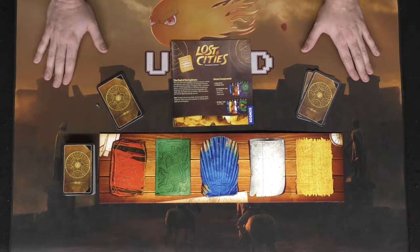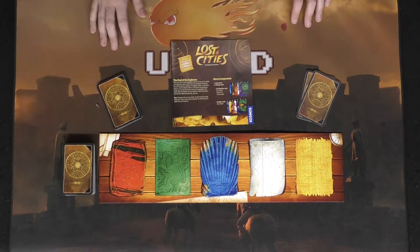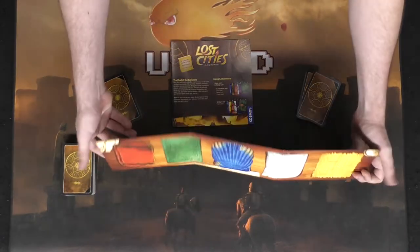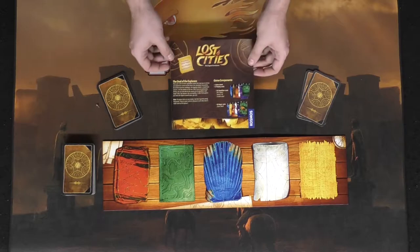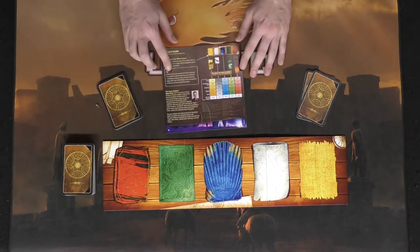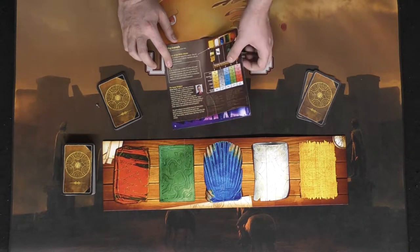Welcome to Lost Cities and the setup for the two-player game. Each player is going to get eight cards from a shuffled deck along with a board that is both front and back sided for the advanced mode of play and the beginner mode of play. The box and the rulebook here, which is very simple and explains the game very well, along with the point scoring system on the back of the rulebook.